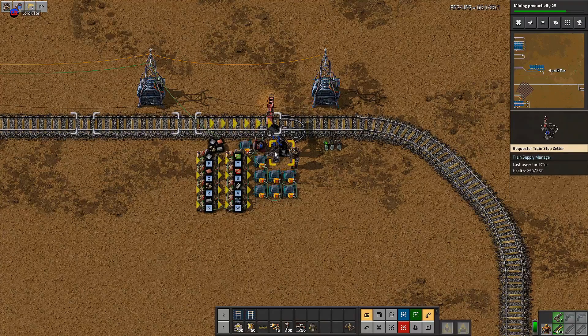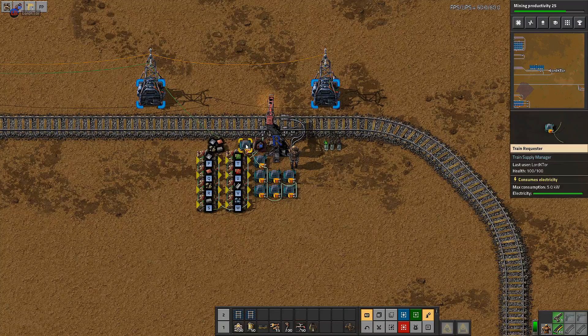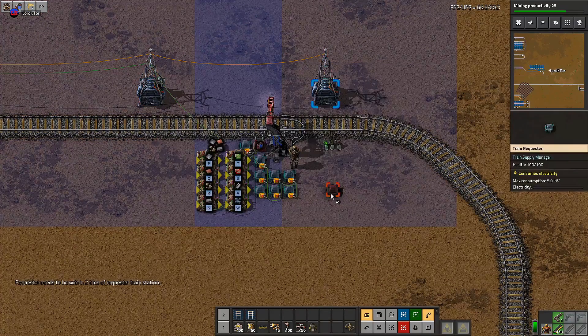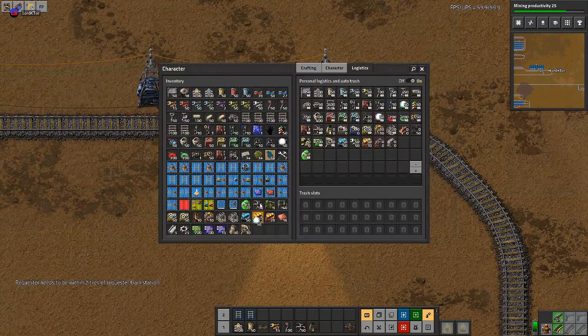So then we have a normal requester station. We've put all these lamps within legal distance — they have to be within two tiles of the requester. It will tell you if you try to put them further away; over here it says 'requester needs to be within two tiles,' so that one's useless and won't do anything.